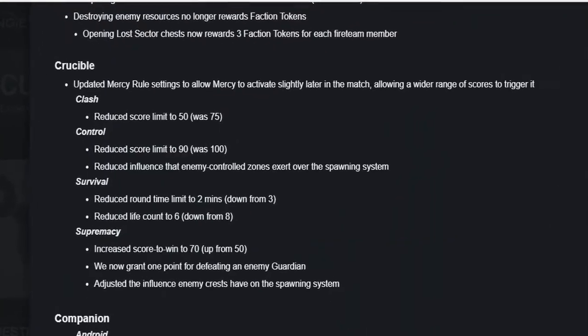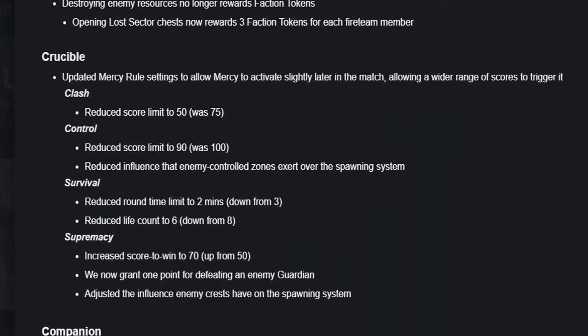Now for the Crucible part. There are a lot of changes because this is the Crucible hotfix update. They updated the Mercy rule settings to allow Mercy to activate slightly later in the match, allowing a wider range of scores to trigger it. In Clash, they reduced the score limit to 50, down from 75. In Control, they reduced the score limit to 90, down from 100, and reduced the influence that enemy-controlled zones exert over the spawning system.